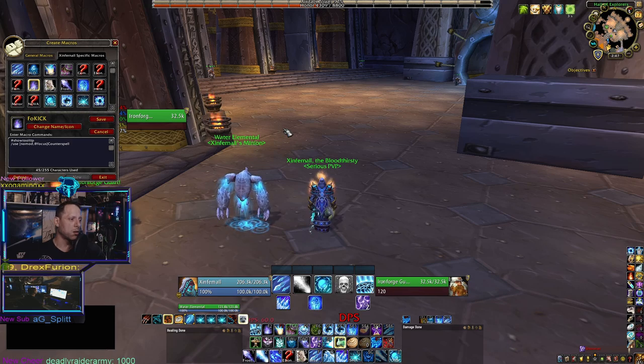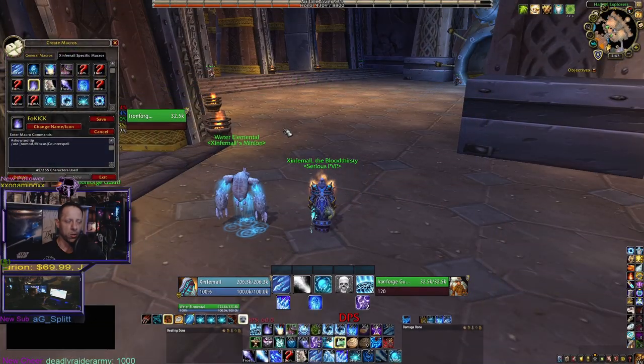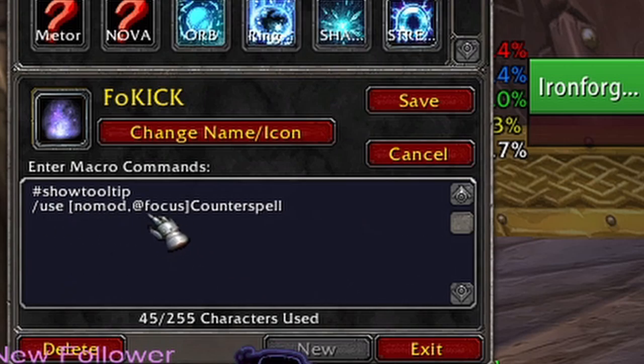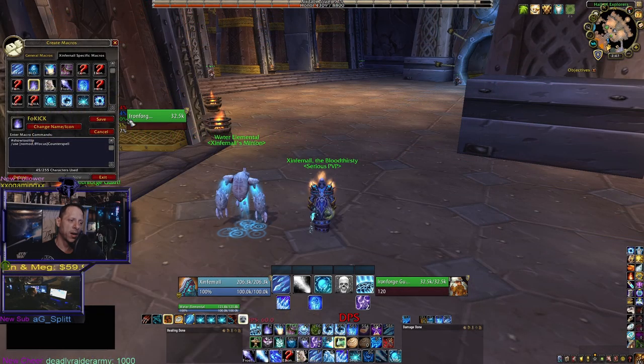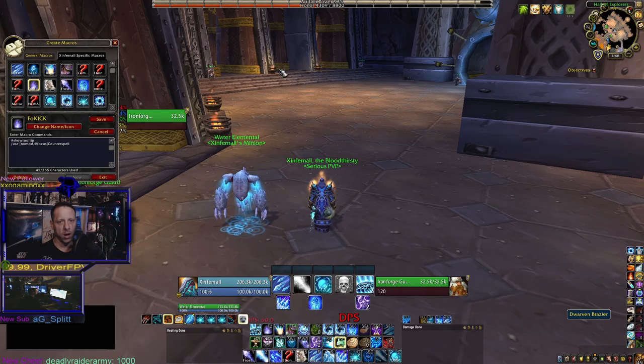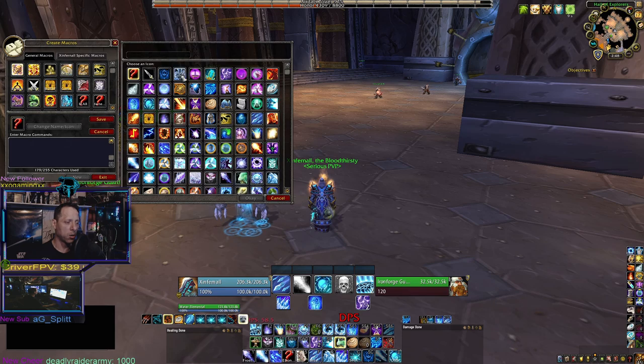Moving into PvP macros — these are just a couple I use. You can make these accordingly to your play style and bind them to whatever keys work for you. This one is a modifier macro for kicking your focus target. The syntax is: #showtooltip, /use [nomod @ focus] Counterspell. What this does is automatically kick your focus — so combined with the Focus Interrupt Sounds add-on, when your focus starts hard casting a kickable spell, you just push this button once and it interrupts your focus without having to select them as your target.